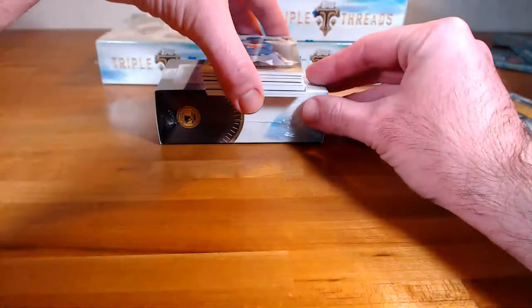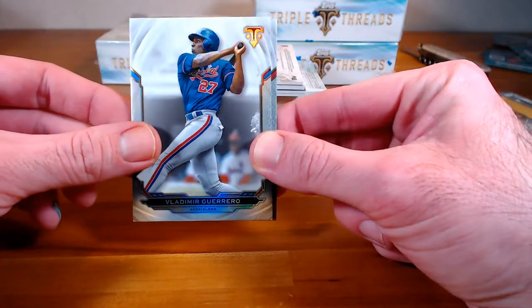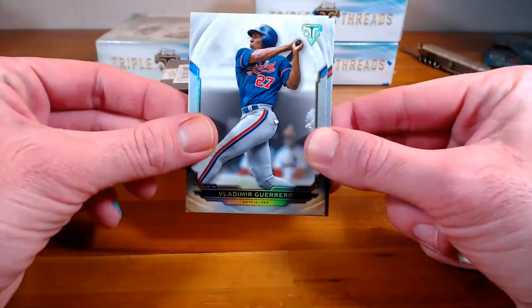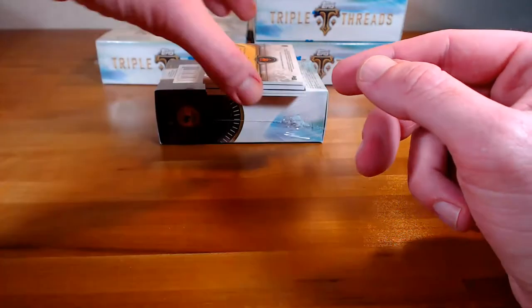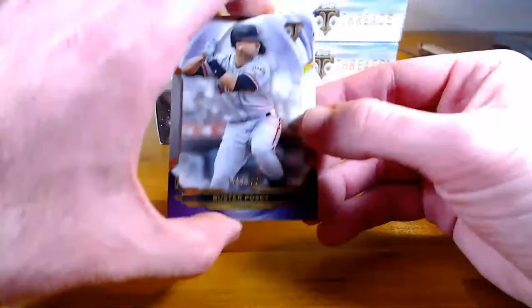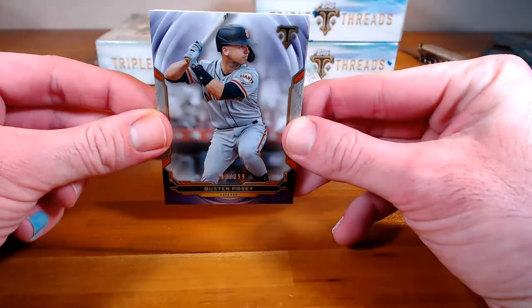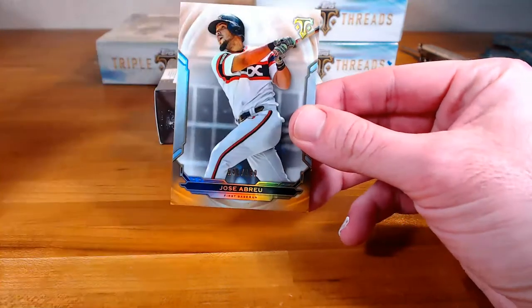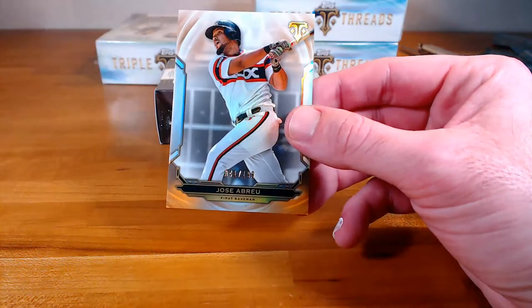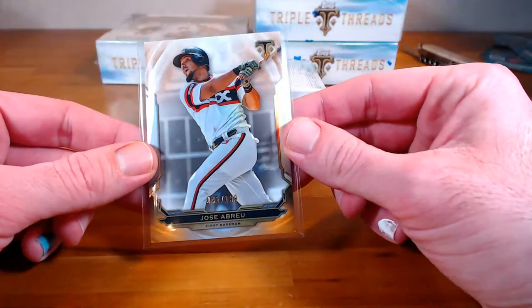I don't even want to think about the makeup stuff. All right, base cards: Hunter Dozier, Vlad Senior going to the Nationals, and Mike Trout. Numbered cards: Posey, purple, that one's out of two-ninety-nine for the Giants — they were in the combo going to Scott. And Jose Abreu out of one-ninety-nine. I actually like how the orange one looks this year — not too overwhelming, but very pretty.